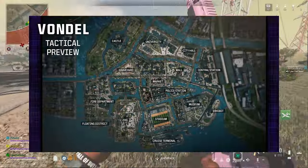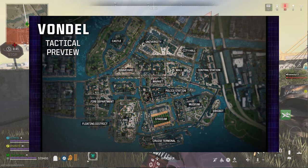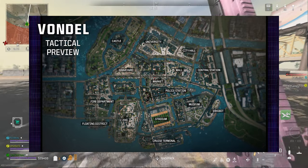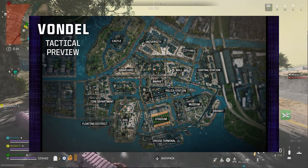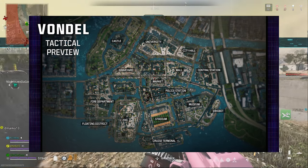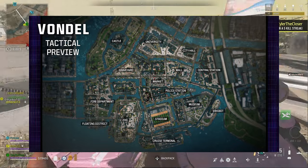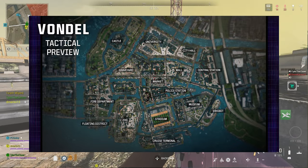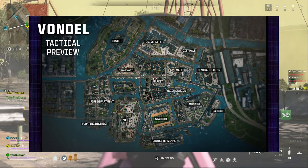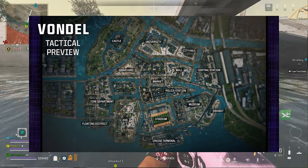The map itself — I'm throwing an overhead of all the POIs on screen — it's very city-like with a lot of elevation, and there are water channels that are almost like streets taking you throughout the map. At the very center of Vondel we have the market, the police station, the graveyard, and the mall. Outside we have a zoo, cruise terminal, a museum, a stadium very similar to the multiplayer map Speedball, a university, and a castle with a moat all the way around it.